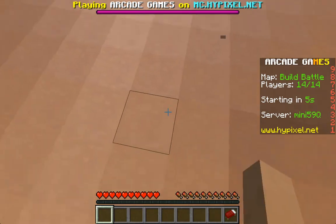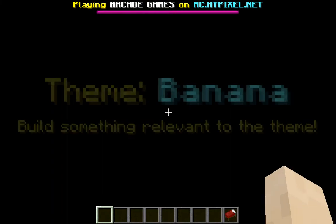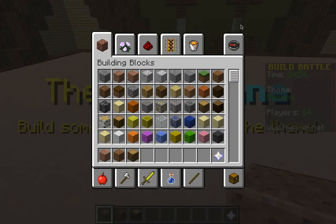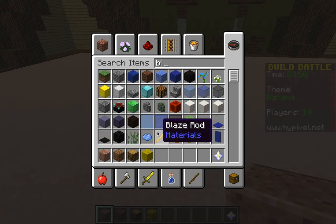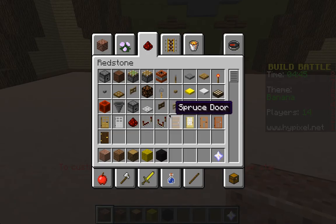Let's wait for it to load. I hope it's a good word. Banana — oh no. Okay, we are going to need some yellow and some black and then there.